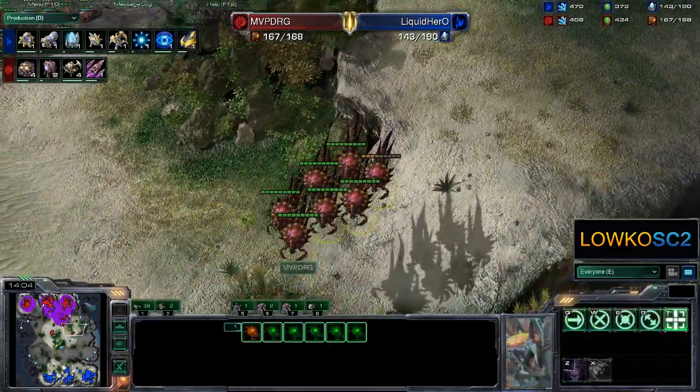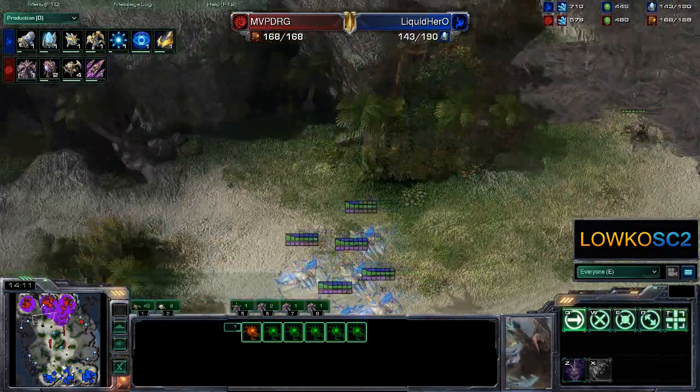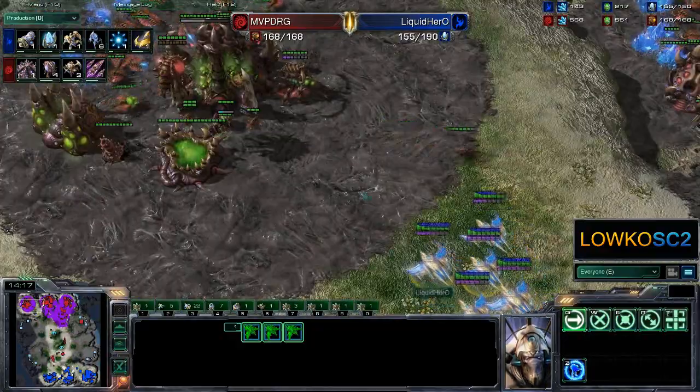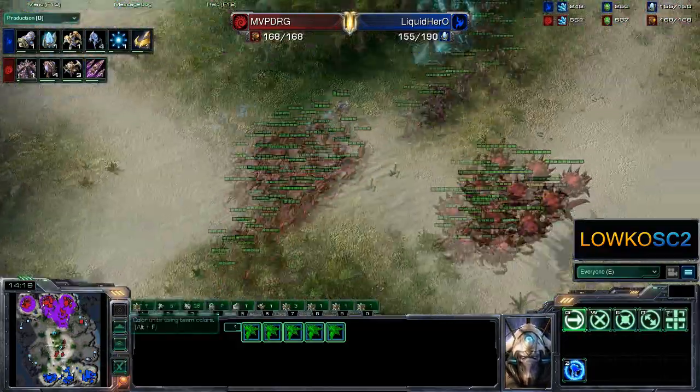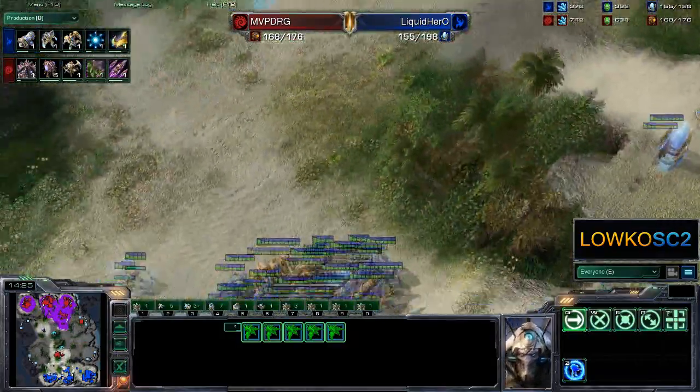Whoa, I almost died right there! But don't worry, it's all okay — I managed to survive. Of course Phoenixes can cross the map freely at this point in time, because Phoenixes are way quicker than Corruptors and Liquid Hero is pretty much completely safe against any kind of attack right now.